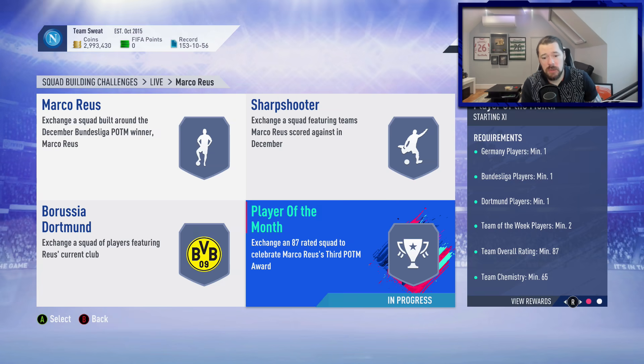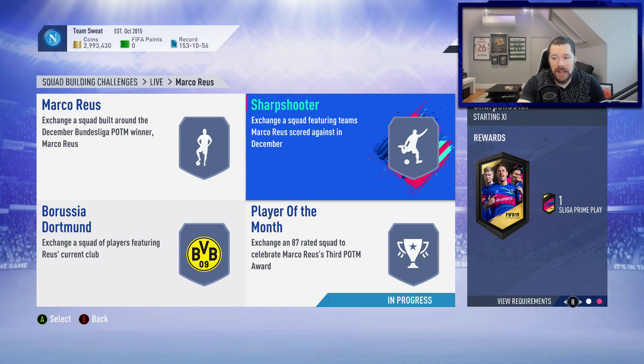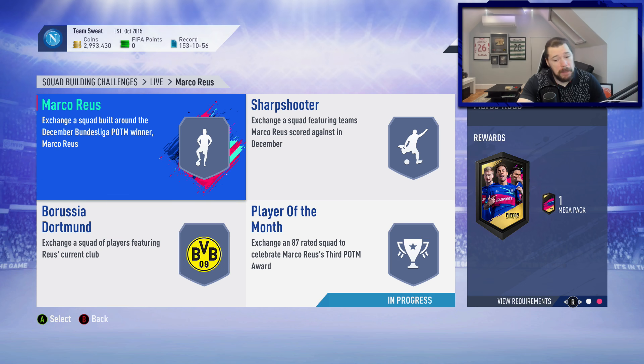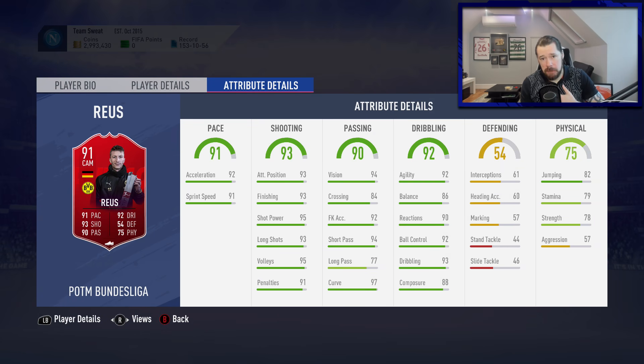As I said at the start of the video, I just wanted to talk through this SBC and explain why it's not very good value for money. The specific segments come in at 300k for a 50k pack, 250k for the Borussia Dortmund segment with a 50k pack, 150k for the sharpshooter for a Bundesliga Prime Players Pack, and 250k for the Marco Reus section with a mega pack. Unless you're extremely flush with coins and really want this Reus because you missed out on the other two POTMs, I don't think it's worth it. Your million coins would be much better valued on Future Stars items.